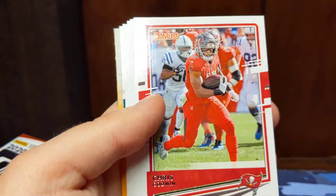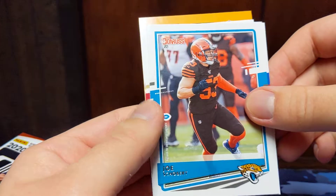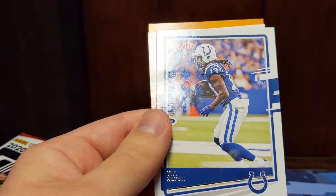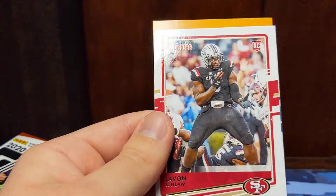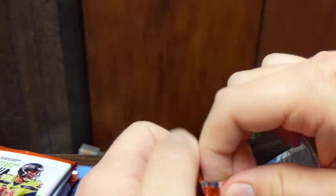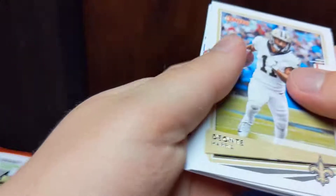Austin Hooper, Chris Godwin, Tyler Lockett, Joe Schobert, Stefon Diggs, T.Y. Hilton, and a Javon Kinlaw rookie — he's actually been playing pretty well for the 49ers. And Michael Vick, Kid Reporter. Only thing is, Kinlaw has been in his combine uniform or college uniform in every single rookie card he has that I know of so far this year. At least we're getting some Chiefs base cards out of this box — that's a good break.